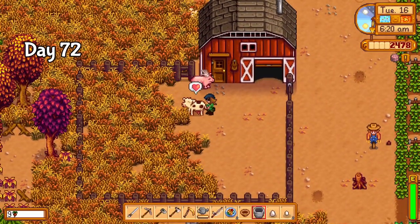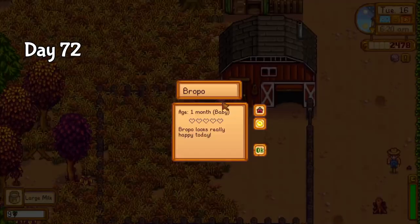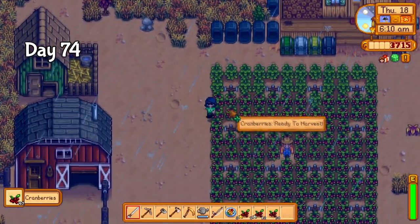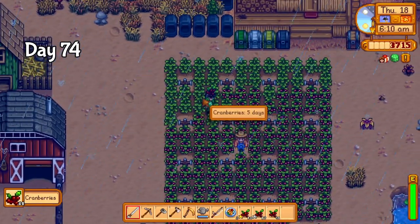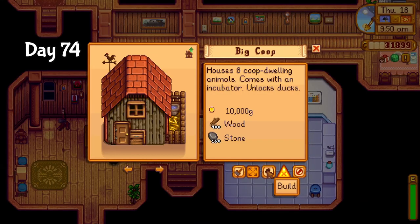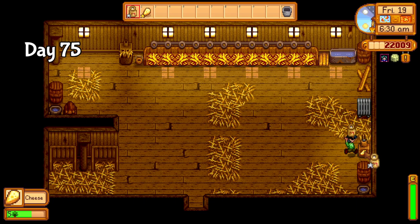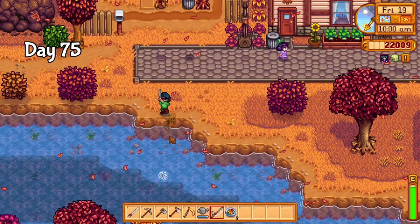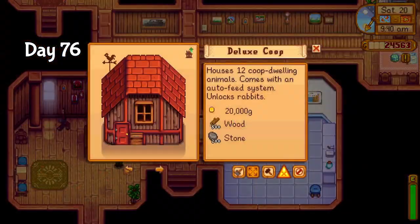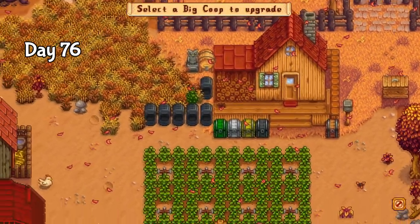Days 72 and 73 were both short days — I just took care of the farm while waiting on the next cranberry harvest. On day 74, the cranberries were ready again. I still need rabbits as quickly as I can get them for the rabbit's foot, so I went immediately into upgrading the coop. Day 75, I finally got the artisan profession, so I can start selling things like cheese. I also realized I need a fish for the maki roll, so I went out and grabbed that. I sold all the cheese I had made on day 76 and started the deluxe coop upgrade.